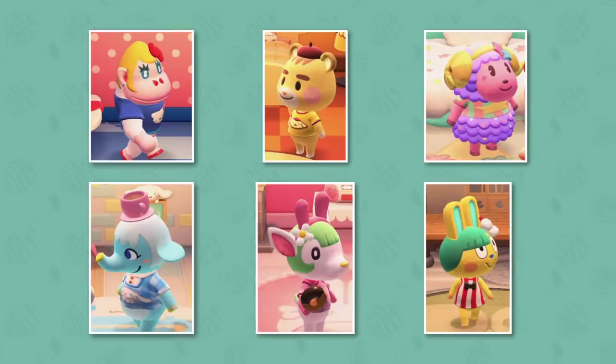We also have Chelsea, who is a normal deer, and finally Toby, who is a smug rabbit. Unless New Horizons changes their personalities — which is extremely unlikely given the dialogue we've seen — these will be their personalities, as that's what they were in all previous Animal Crossing games. I'd love for you guys to let me know in the comments which of these Sanrio villagers you want living on your island.